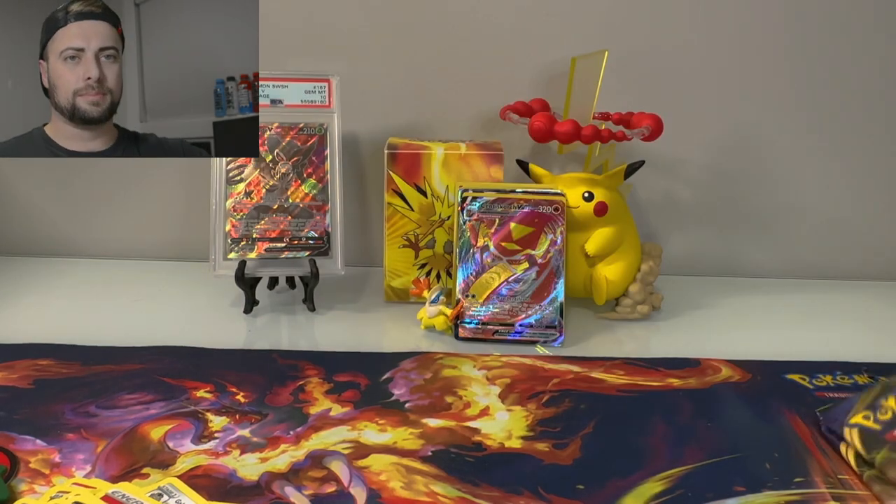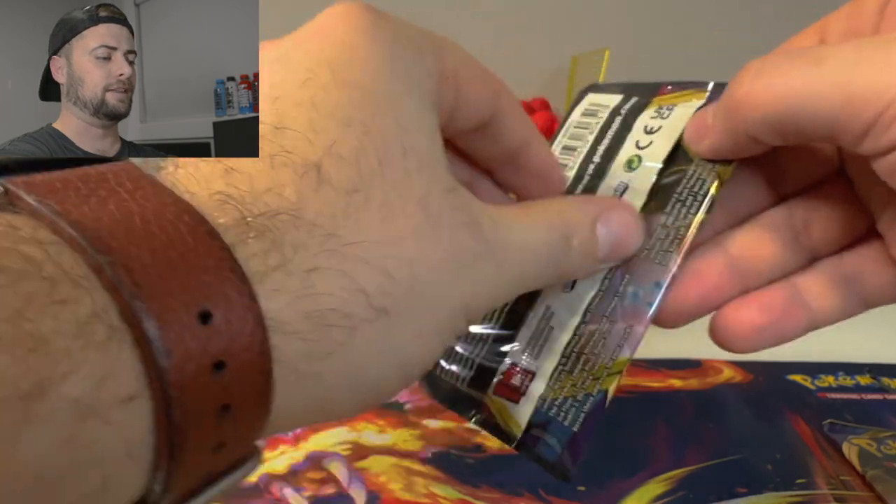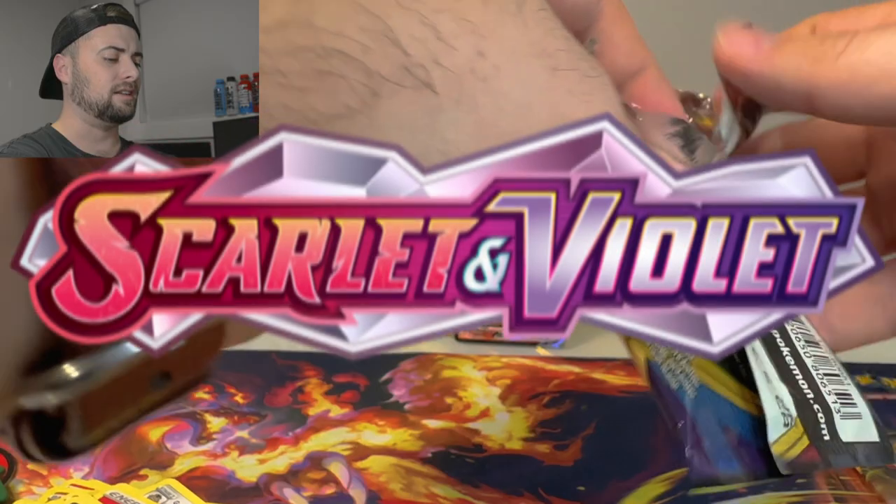And a Centiskorch VMAX card — the big fire noodle! Let's go! Another VMAX to add to the back. We're moving on to the next Sword and Shield base set pack — what a throwback. We're almost into the Scarlet and Violet era. Shout out Sword and Shield for giving us so many great memories.